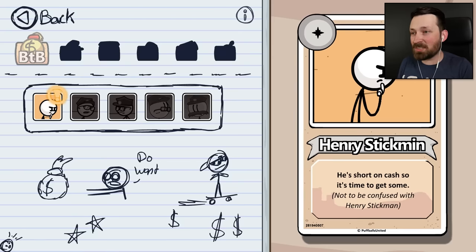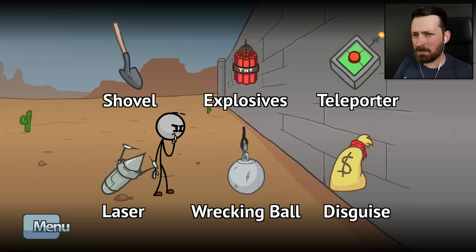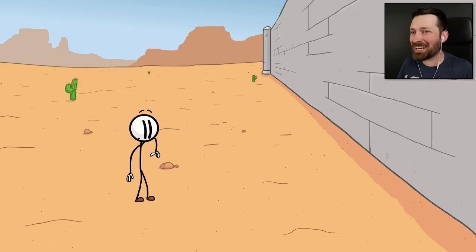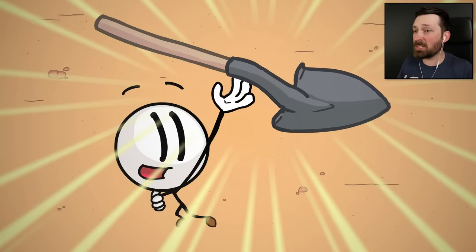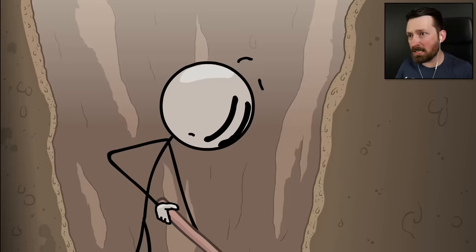If I was trying to break into a bank in the middle of the desert, what would I use? Probably a shovel. I feel like it's really difficult to accidentally kill yourself with a shovel — that's what you gotta take into consideration here. We've got our trusty Hyrulean shovel firmly between our cheeks, and we're gonna get to digging.